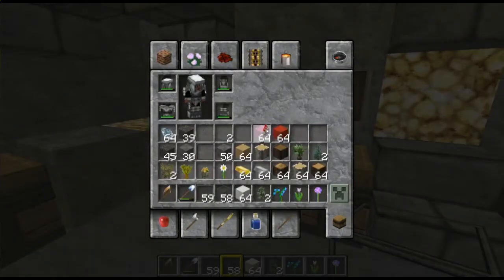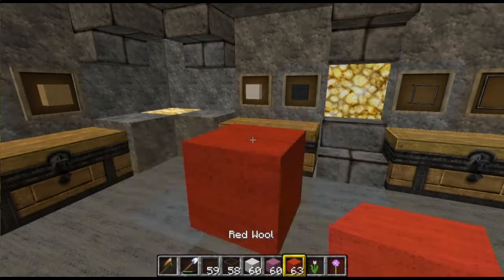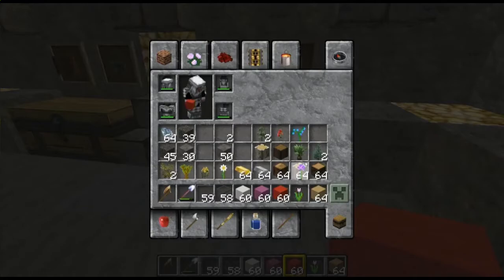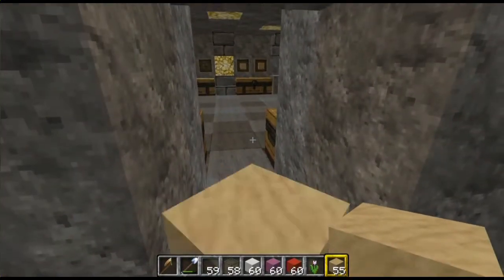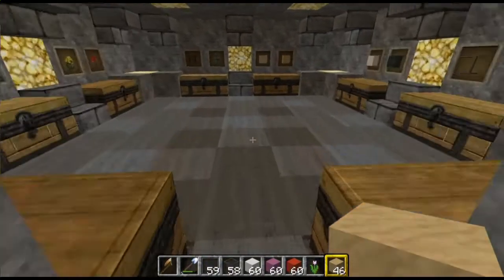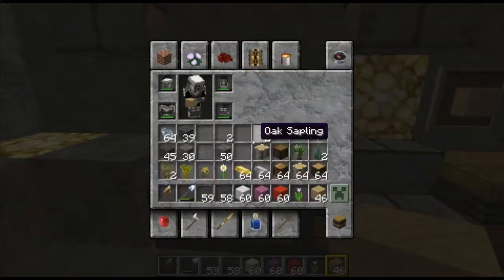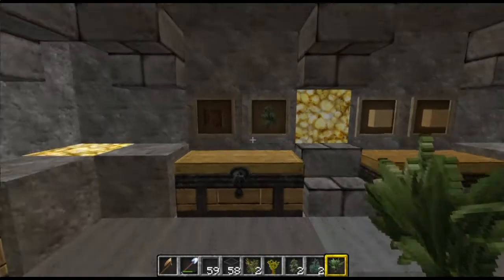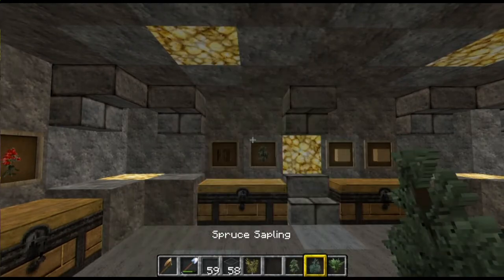Wool — how many different colours of wool have I got? Three colours of wool, and there we go. Sand — I think the range is about 10 blocks actually. There we go. Logs and saplings — I think I've got a fair choice of saplings in here. I've got birch, acacia, oak, spruce, jungle.